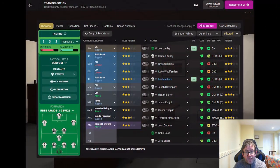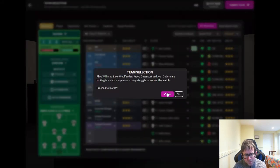Time now for the second match of today's episode. We are at home to Bournemouth in the Championship, and this is the team: Joe Lumley in goal; a back four of Osman Kakai, Rhys Williams, Luke Wolfenden and Ian Markson; Jacob Davenport at the base of midfield; Regan Slater and Jason Knight ahead of him; Connor Chaplin on the right wing, Tyrese John-Jules on the left, and Josh Coburn up front. Let's submit the team and give our team talk.